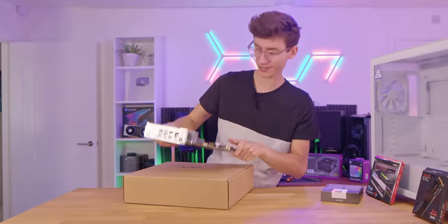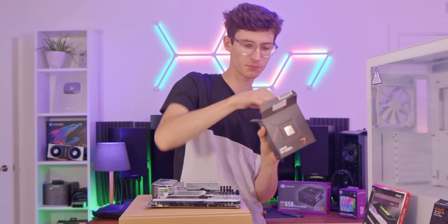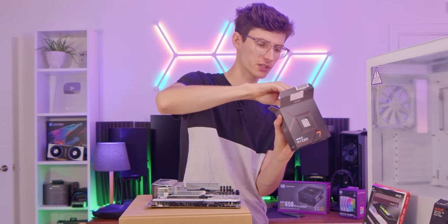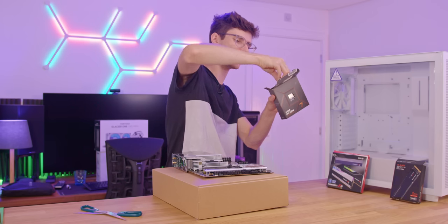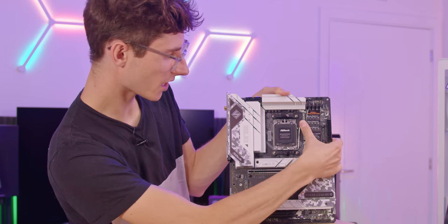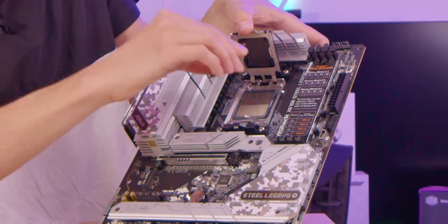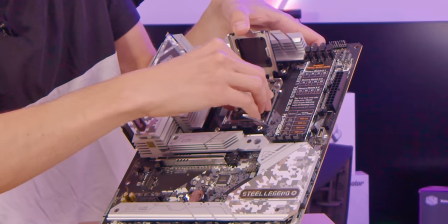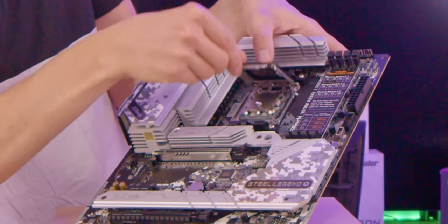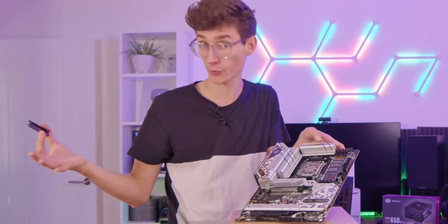Let's grab our motherboard, place it on top of the box, and open up our CPU box. The new Ryzen CPU is actually very different to the previous generation because it now has pins on the motherboard rather than on the CPU itself. Open the slot with a simple lever — very similar to Intel — gently lay the chip on top without force, then lower it back down and click it into place.